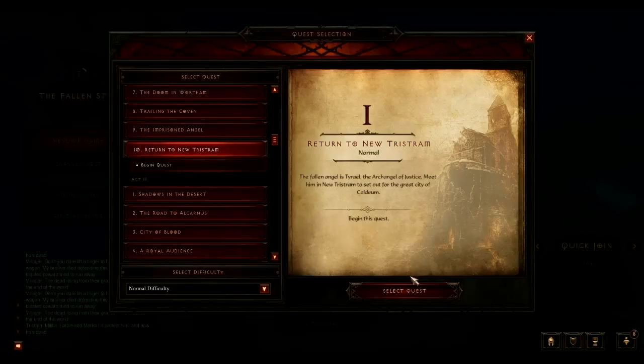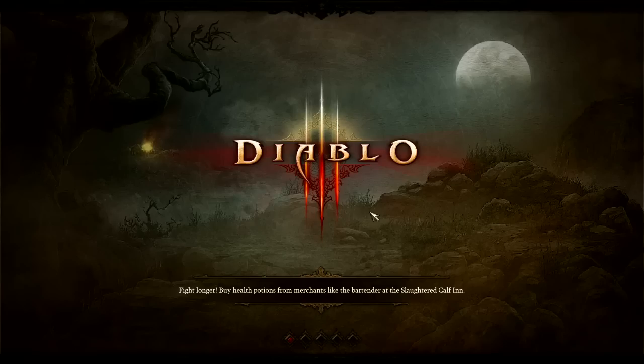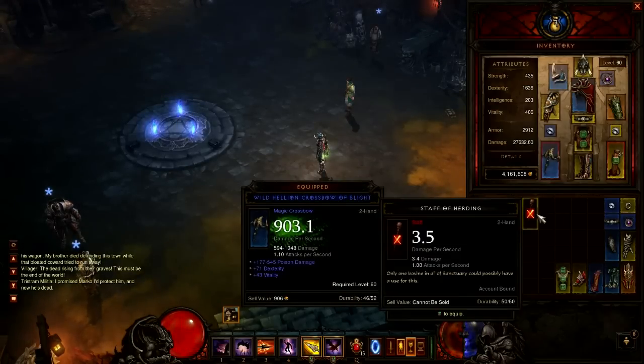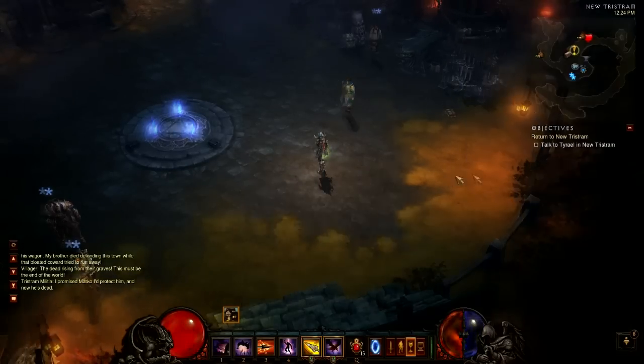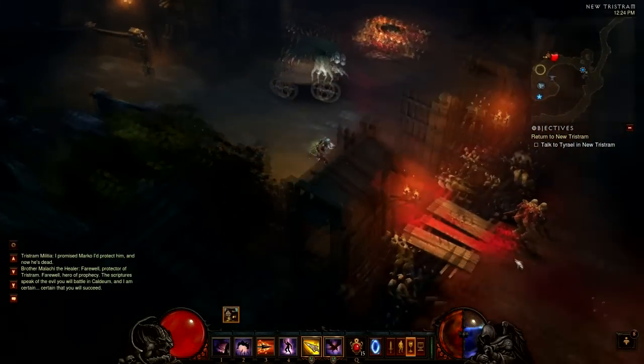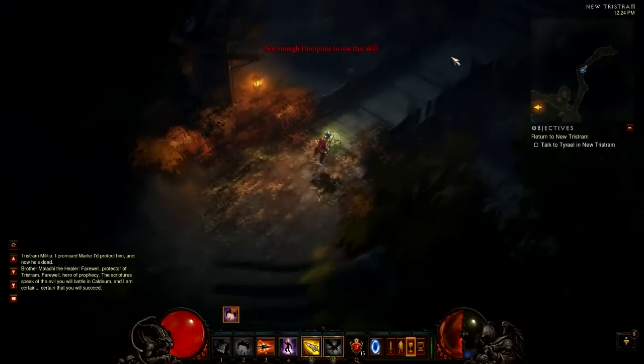Hey everyone, PrecisionUpGaming here bringing you another Diablo 3 tutorial on the secret level in Diablo 3. In a previous video we discussed how to craft the Staff of Herding, the item required to access the secret level. However, there were a few things that we did not address in that video and we wanted to cover them in this one. So if you haven't seen the previous video, check the description — we'll post the link to our previous video on how to craft the actual Staff.